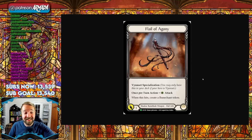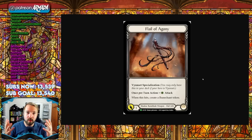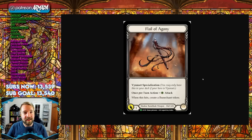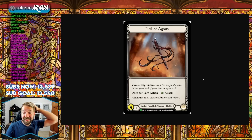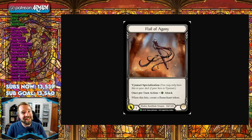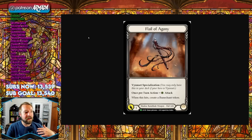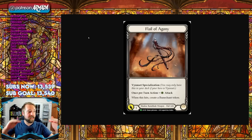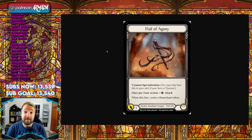It attacks for one and it does not cost a resource — it costs a life to attack with this, which is so cool. When this hits it creates a rune chant token, so if your opponent takes one, you took one — everybody takes one. When this hits you also get a rune chant token, and that is quite spicy. This is literally meant to tick your life total down with your opponent's, and that's a powerful strategy — like what Icelander does, or how Dromai can play aggro: take damage, give damage, win the game at low life totals.